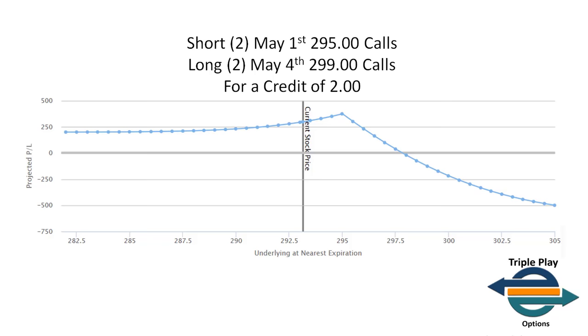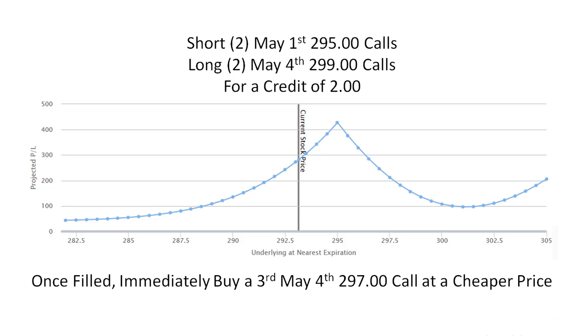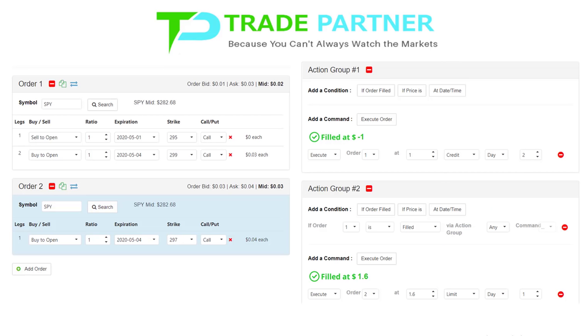That was the initial trade. As soon as it was filled, I immediately placed a buy order to buy one May 4th $2.97 call at a cheaper price. What do I mean by cheaper price? If I had bought the $2.97 call at the exact same time as the initial core trade, I would have paid about $2.30 for it. However, what I did was place the order to buy it at $1.60.